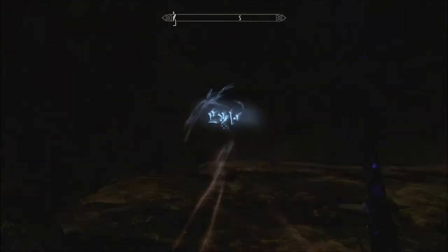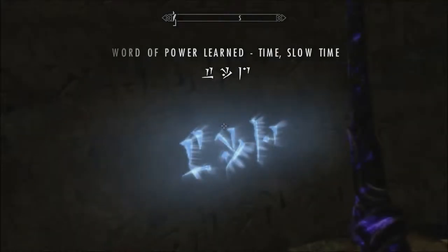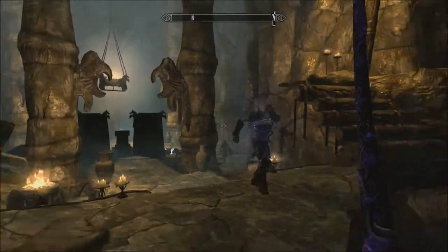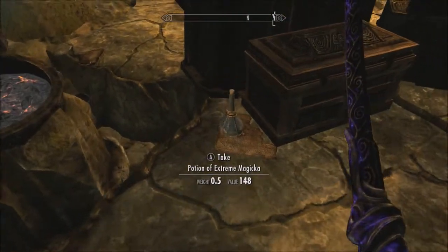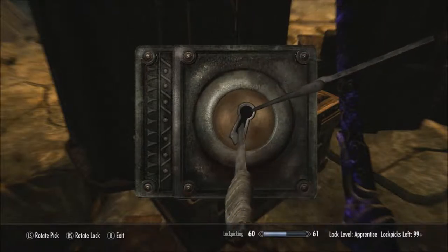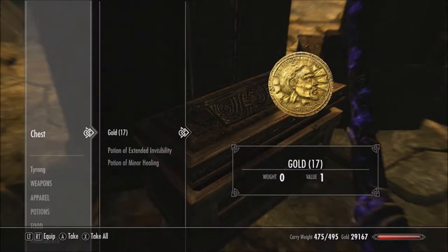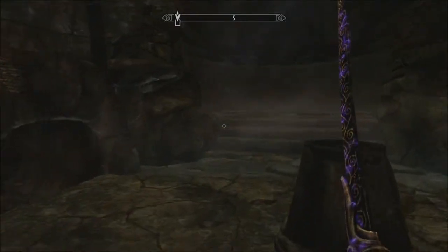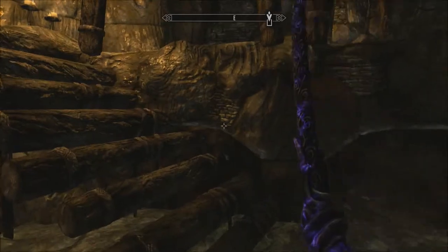Word of power. I think this one's the Slow Time. Yeah — Slow Time. There's another place for that and there's actually two more, and I know of only one place easily accessible. The other one is in Labyrinthian — whatever the hell it's pronounced — but it's in a whole different place. Is my armor all enchanted? I don't honestly remember if I enchanted my armor. I did.